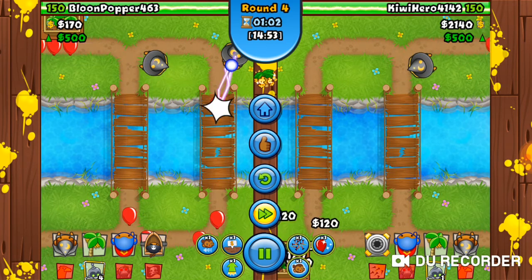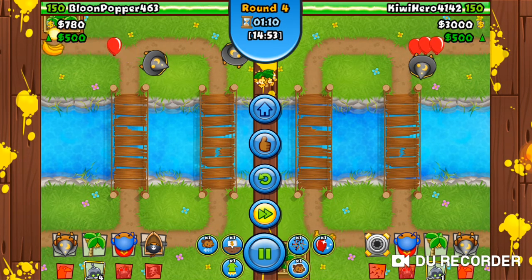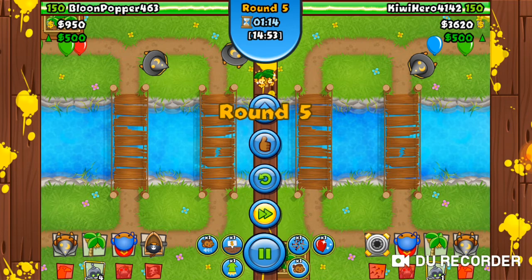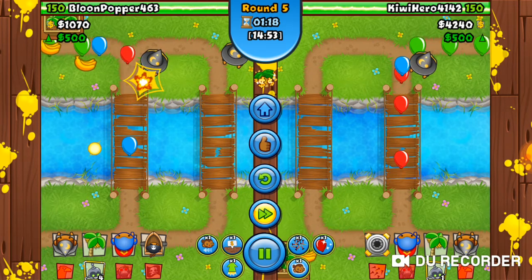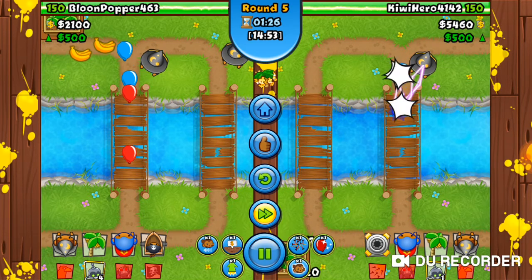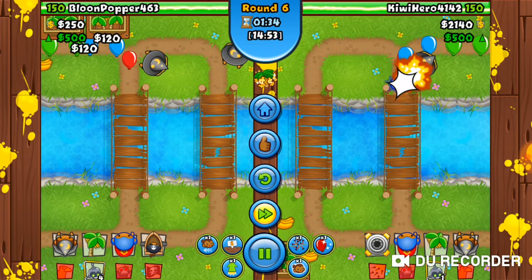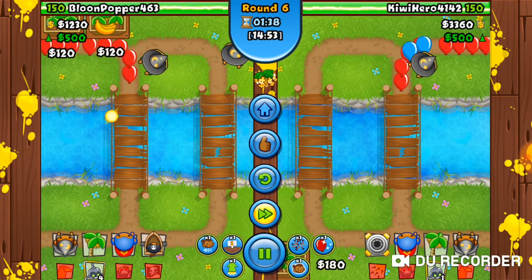So what I did was I placed down some farms and then got some wizards first. You can also see what the enemy has and what they are doing, and the balloons that they are about to send.